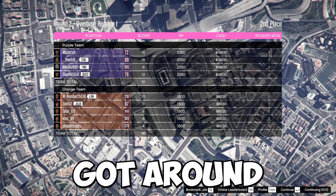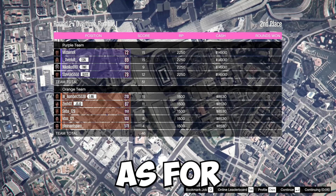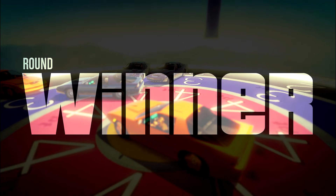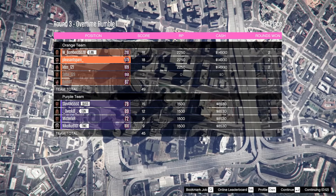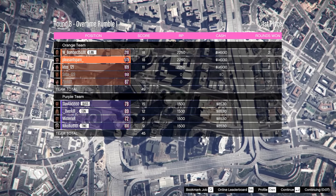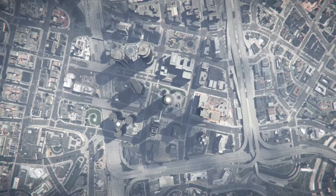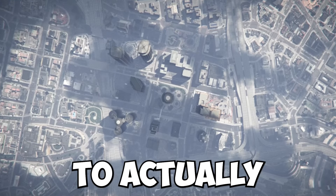For losing that round we got around $8,530 and 1,500 RP, while the enemy team got $14,930 and 2,250 RP. We won the next round, so we got $14,930 and 2,250 RP — though two teammates left even while we were winning. The enemy got $8,000 and 1,500 RP. Now we're tied 1-1, and there are three rounds needed to win the entire match.